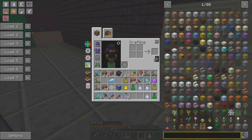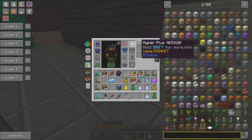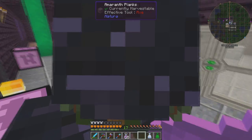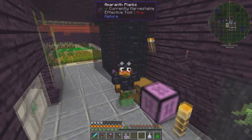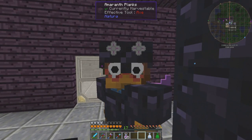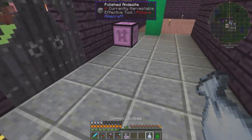Now as for this trinket, I have no idea what this is. Look at that — it adds something to our helmet. That is so weird. It looks like I've got headlights now.